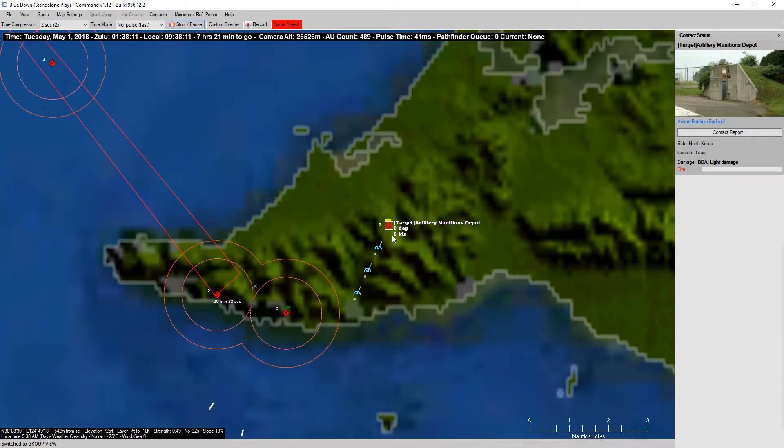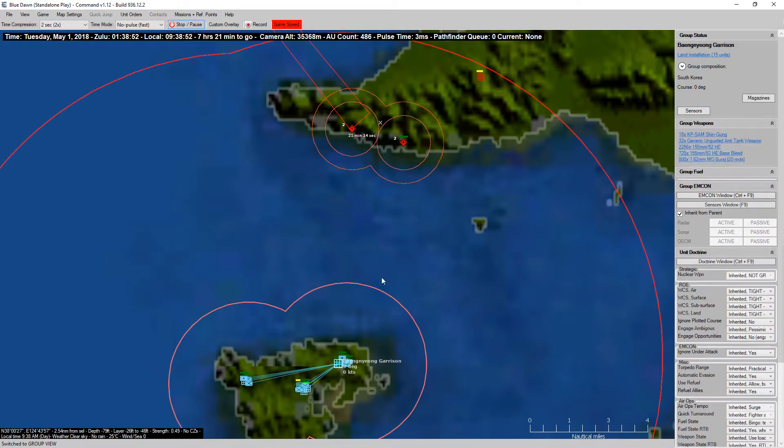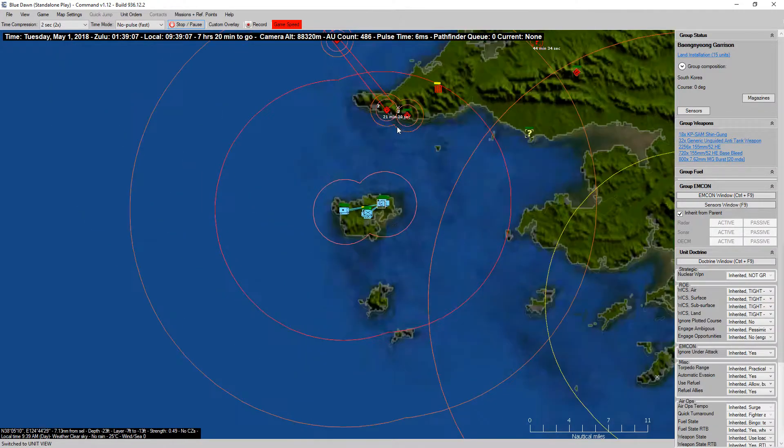We are doing some damage. Got some penetration from the missiles on the munition storage. We were able to take out the artillery battery — or the radar, I'm sorry — the KN-101. Helps if I could actually read the log right.